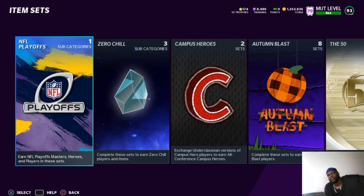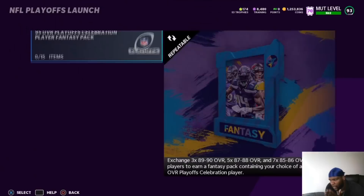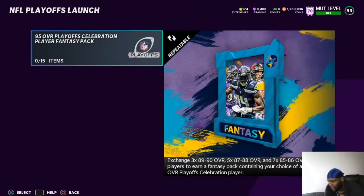As soon as the video dropped, you have five chances to get on this shout out — all you have to do is subscribe to the channel and turn your notifications on. So let's go over the NFL playoffs. This is the promo that just dropped. You guys can exchange 38s through 90s, 58s through 88s, 78s through 86s, and you get one choice of a 95 overall player.